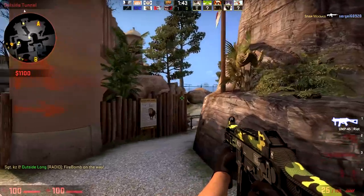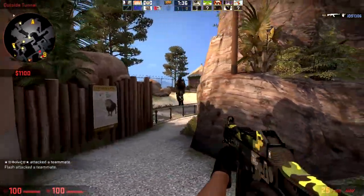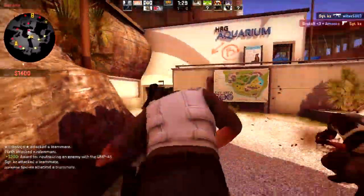I'll throw a molly there to prevent them from rushing it. So let's see — the map seems pretty balanced so far, but we've only done one round. Can we get on top of these ledges and stuff like that?